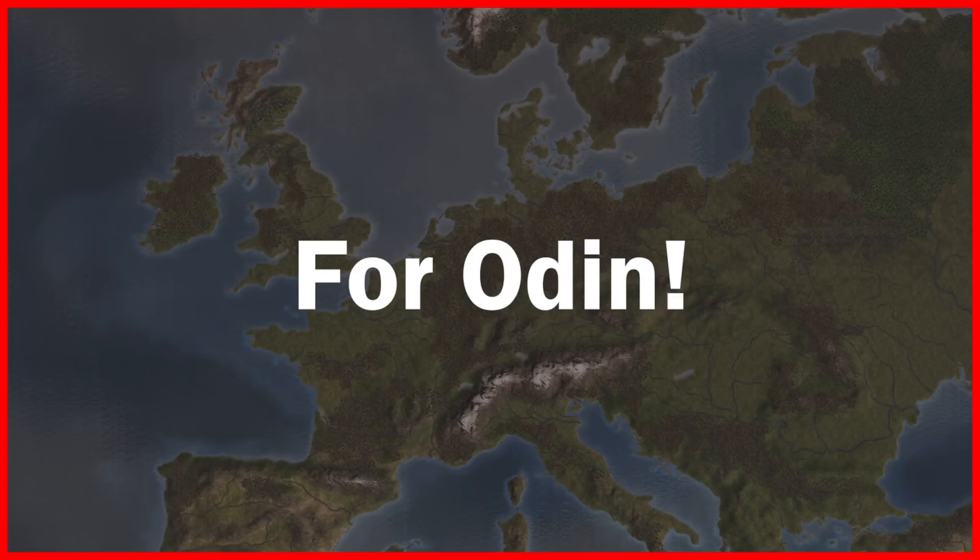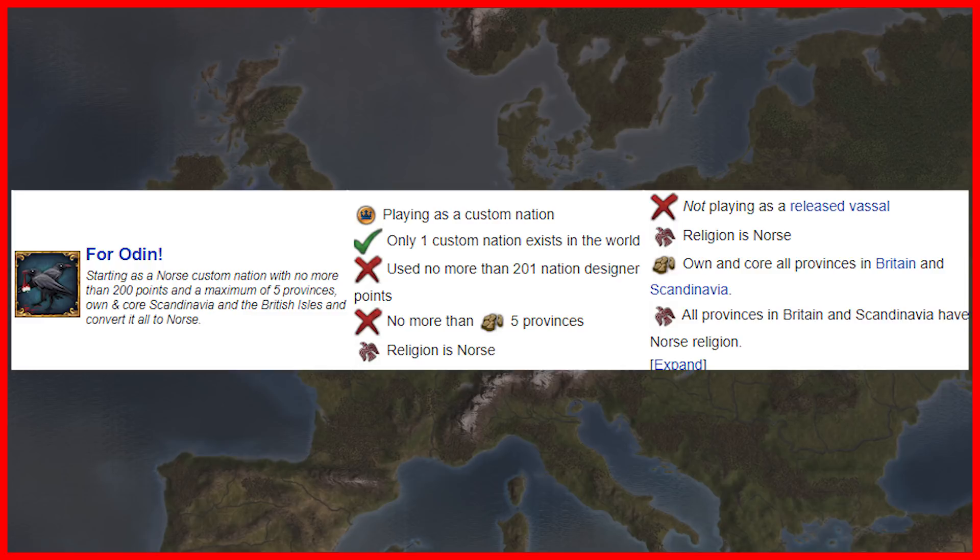We're almost done now, with only two more achievements to go. This next one, 'For Odin,' was particularly challenging — probably because I gave myself a hard start even with these exploits. To earn this achievement, you must start as a Norse religion custom nation with no more than 200 points in a maximum of five provinces, then own and core Scandinavia and the British Isles and convert it all to Norse. This achievement probably wouldn't be too bad except for the limit on five provinces.